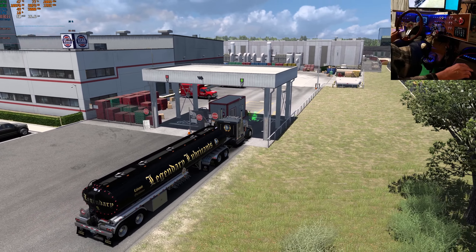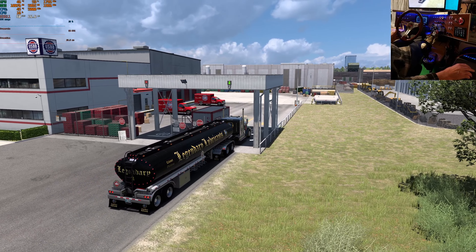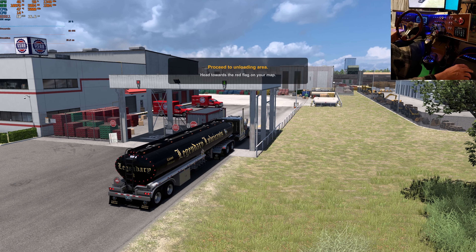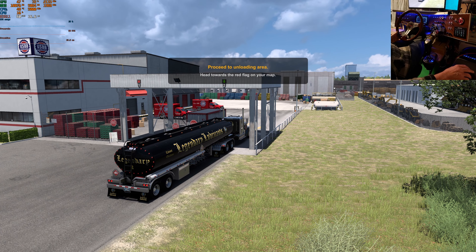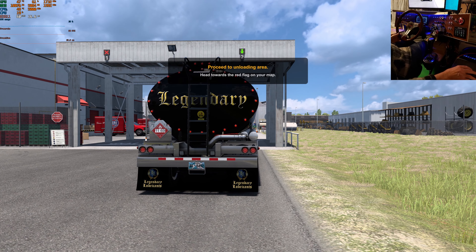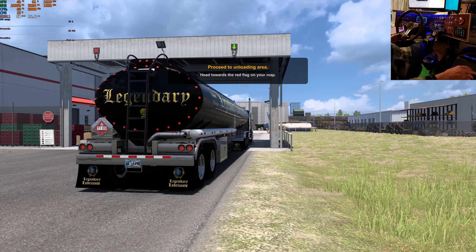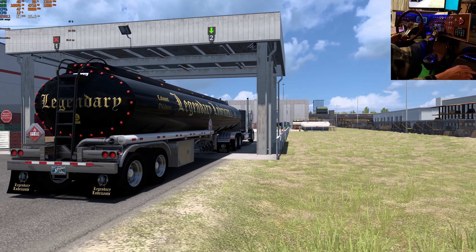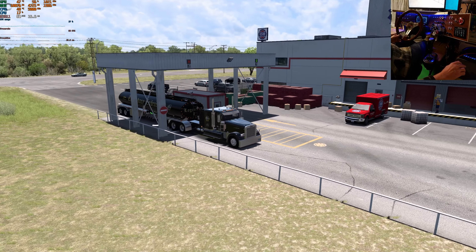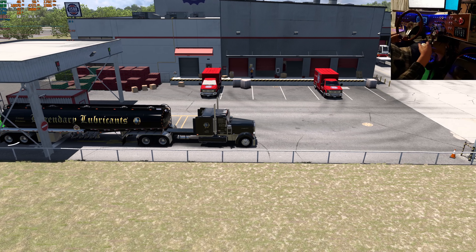The voice nav says: 'I'm relieved that we have arrived safely at our destination. Why don't you run in and see the shipper receiver while I regain my composure? And try blowing your horn before you back up.' The trailer mud flaps look pretty good.